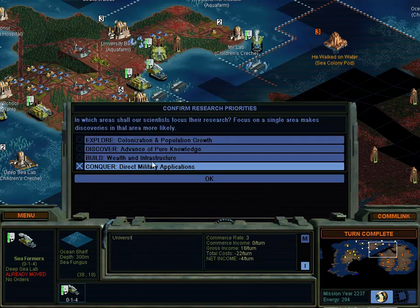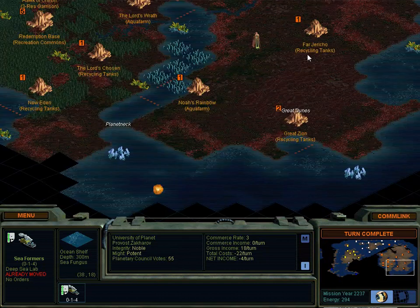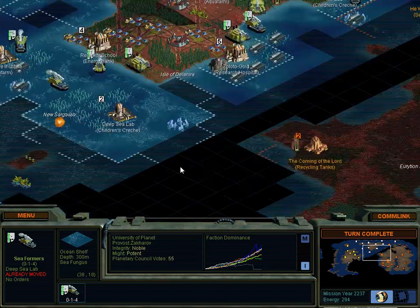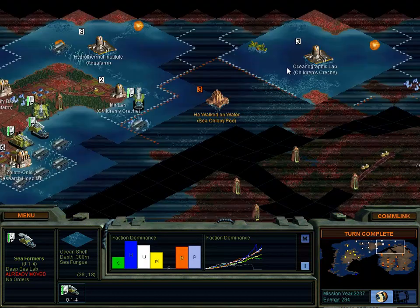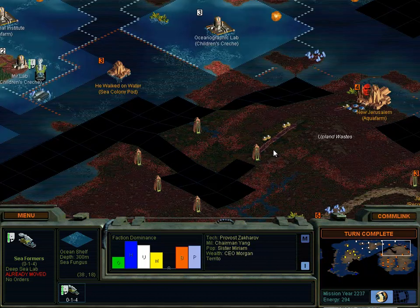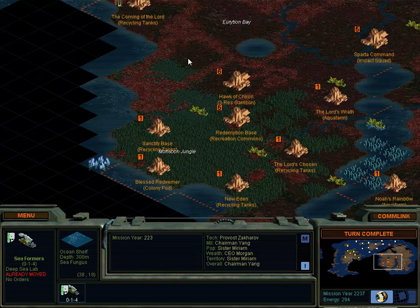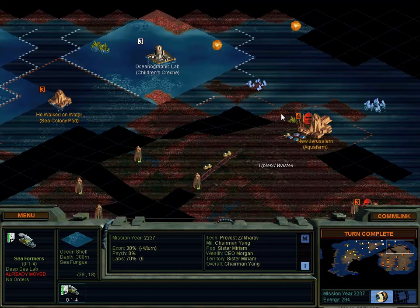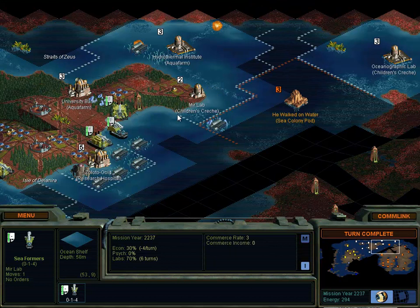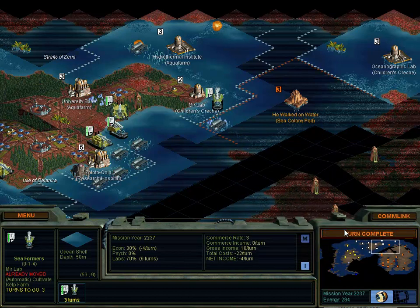The research tree is going towards military applications, and I think what I would really like to do is go and punish Miriam for attacking me so insolently. I think I might start off with building just water-based military units. See if I can conquer this city here. I think you can attack the coastal cities with it as well, so that should enable us to grab a lot of these pretty easily while pinning her to the island, and then we can go to a land war. She does tend to build a lot of units, so that's going to be kind of tricky, but we do have technology on our side at least. Turn complete.